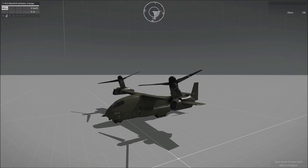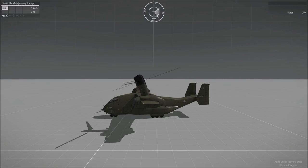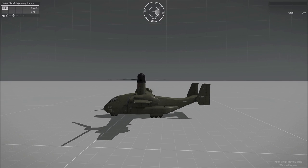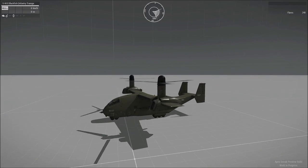So without further ado, we're going to start with the engines. When you're taking off, there are two things you need to remember. I'd always recommend going for a vertical take-off, and to do that you can press X, which turns on your vectoring. It's basically auto-hover if you've flown a helicopter before.